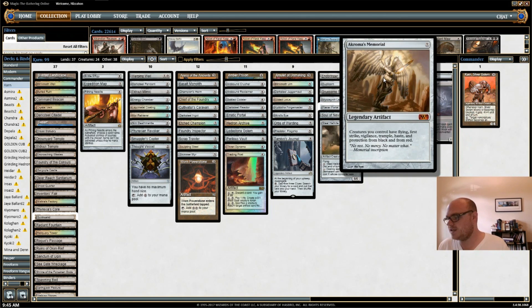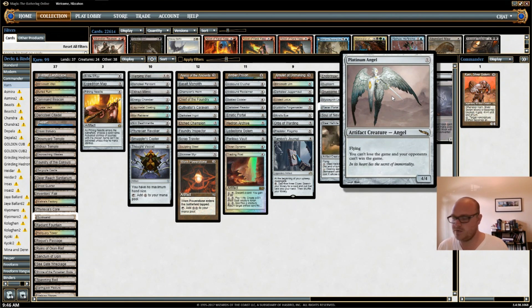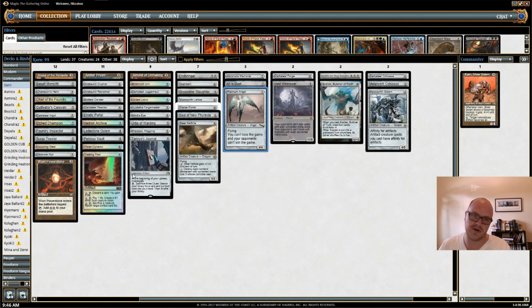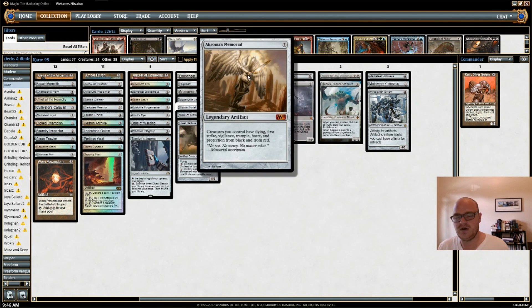Next I have Akroma's Memorial. The funniest thing to do with it in a Karn deck is to animate Akroma's Memorial — use one mana to turn it into a 7/7, and then it basically is Akroma with flying, first strike, vigilance, trample, haste, and protection from black and red. All is Dust is a very powerful board sweeper that isn't going to affect me at all since I don't have any non-colorless permanents, but my opponents will have plenty. I have Platinum Angel — a big creature in the air that can keep my opponent from winning the game until they find removal. And then we have the big top-curve stuff — with all the mana rocks and Blinkmoth Urns, we have some very expensive things to ramp into. Darksteel Forge makes my whole board basically indestructible.